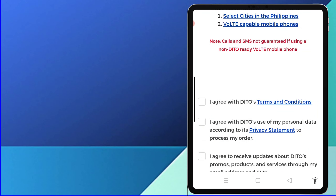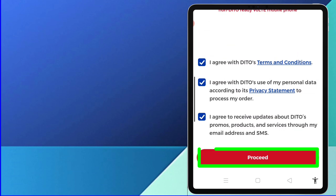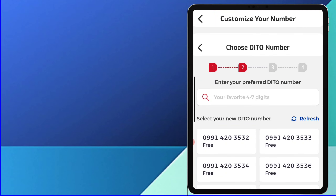Tick the boxes o lagyan ng check ang mga kahon. Click Proceed. Click here.